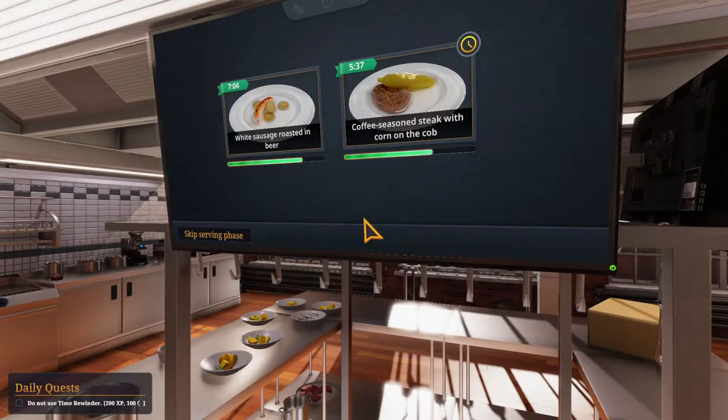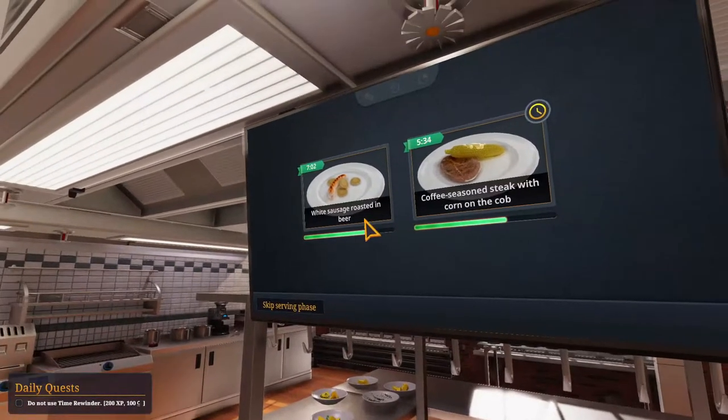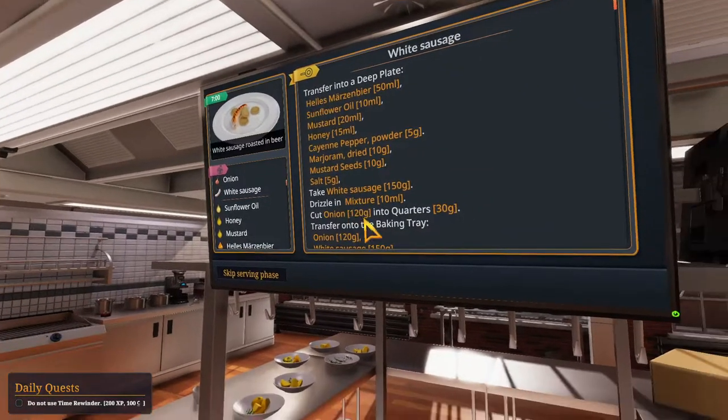Greetings, Soulswind here, and welcome to Let's Play Cooking Simulator Ad Hoc Series for getting 5 stars, even though there is no achievement for dish-based 5 stars on Steam for these newly introduced dishes. But we're still gonna try to get the 5 stars. Career mode with custom menu so these dishes are ordered sooner, version 5.2.1, and in this episode we are trying to get 5 stars for white sausage roasted in beer.